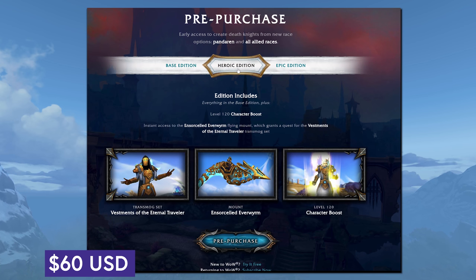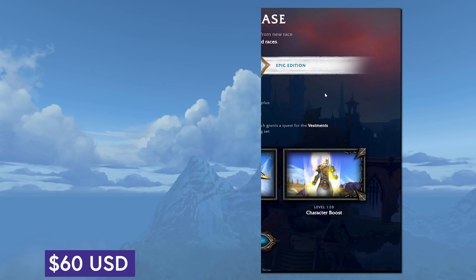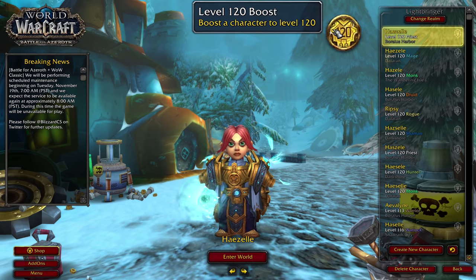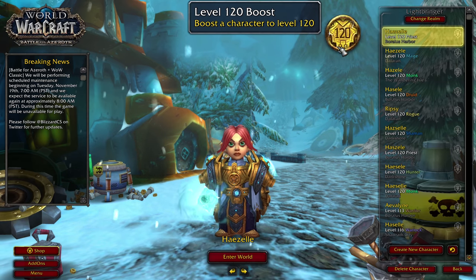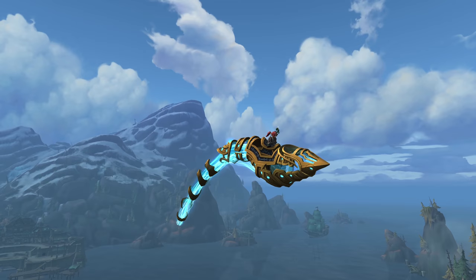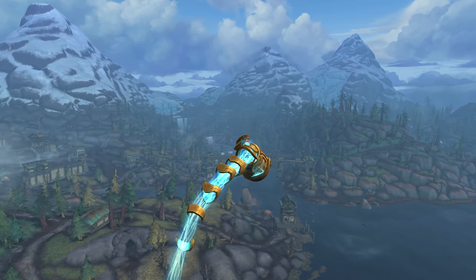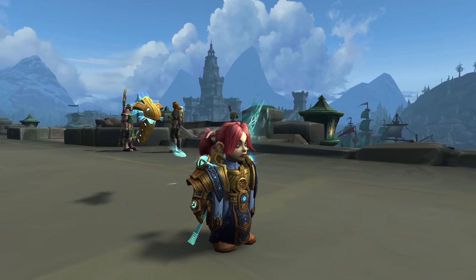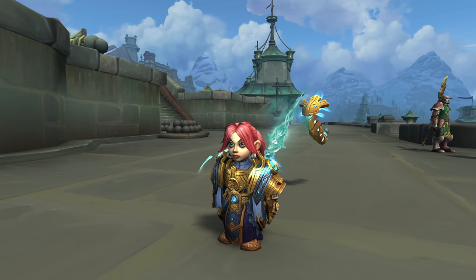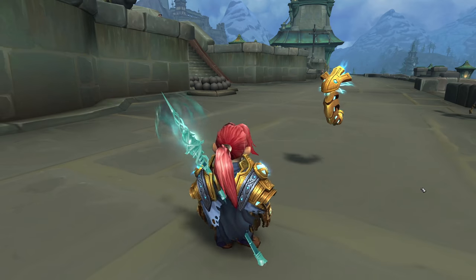When you step up from that to the Heroic Edition, you are now looking at $60 US — that's $10 more than BFA, and you're pretty much at a full AAA game price now. This one gets you the game and DK unlocks, and then also a 120 boost, a flying mount, and a quest that leads you to a transmog set. The boost can be used right away or you can sit on it for later. The flying mount is the Ensorcelled Everworm — it's very pretty, however it flies like a cloud serpent which I personally find tough to look at. The transmog set is the Eternal Traveler's Vestments. You don't actually get the mog set with your pre-order; you just get access to the quest which unlocks it. That's unusual — completing the quest does take some work, which we'll circle back to.